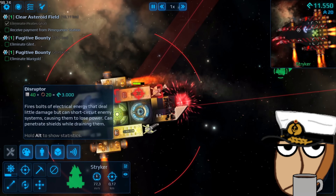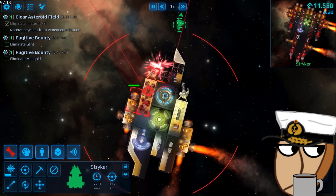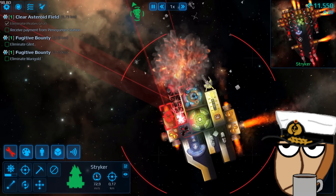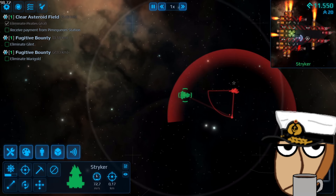Denying him the chance to retaliate, not letting him catch a breath while you drown him in shots, outflank him to target weak spots, or just having the option to retreat and save your men. Engines can do all that and more for you, and I will show you how to make good use of these fuel-to-noise converters.